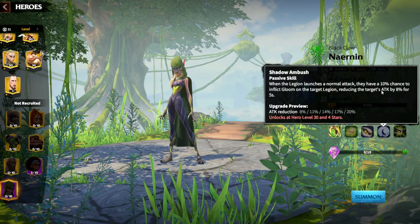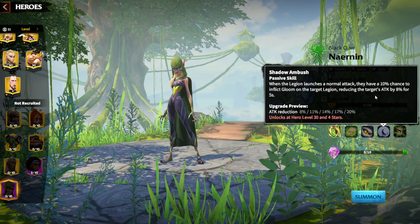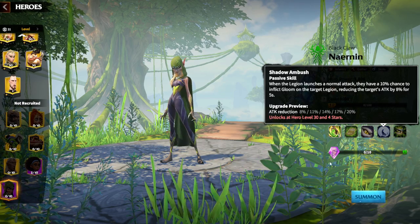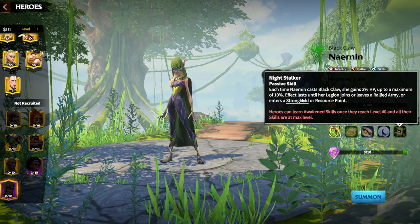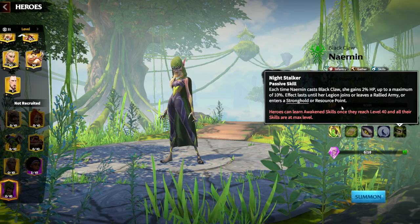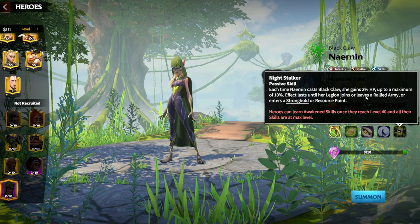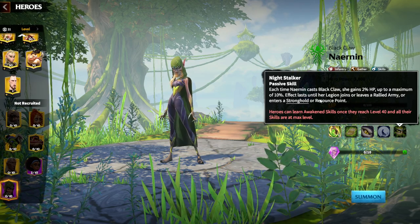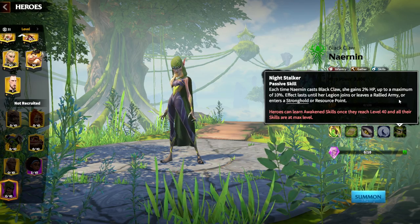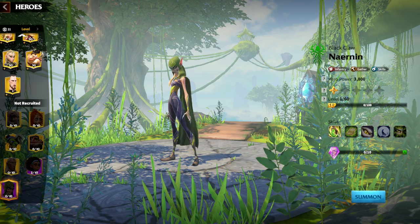When the Legion launches a normal attack, they have a 10% chance to inflict Gloom on the target Legion, reducing the target's attack by 20%, which is quite a high amount. The Awakening skill: each time Narnin casts Black Claw, which is her first skill, she gains 2% HP, up to a maximum of 10%. This effect lasts until her legion joins or leaves a rallied army, or enters a stronghold or resource point — kind of a stacking ability.